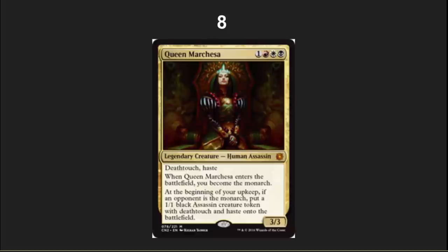Number eight: I want this card to be amazing as a forecast card. I want it to be eternal playable. It is not because it's only a 3/3. Haste and deathtouch are nice things. Become the Monarch — that is wonderful. Beginning of the upkeep, get some assassins — very nice. But why did it have to be a 3/3? Make it a 3/4 and I might be able to find a place to play it. I don't think this card is super over the top even for Modern. Cool card, great potential Commander. This is Conspiracy — we like drafters and we love EDH players.